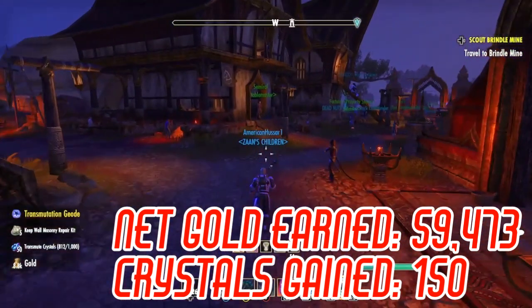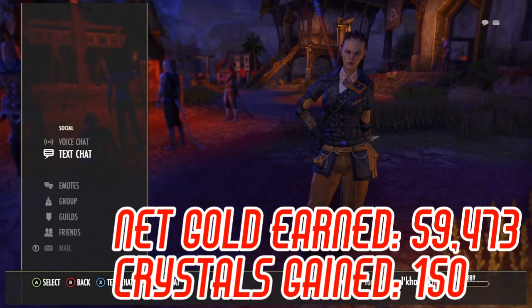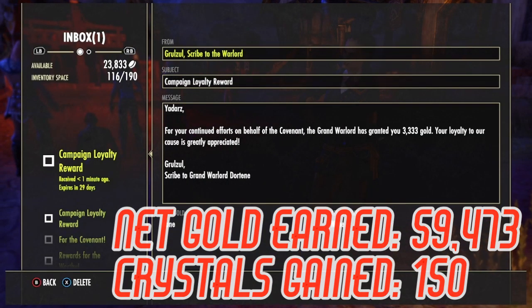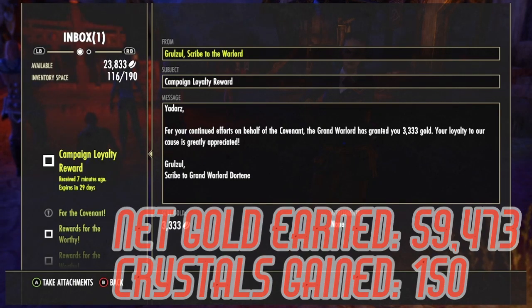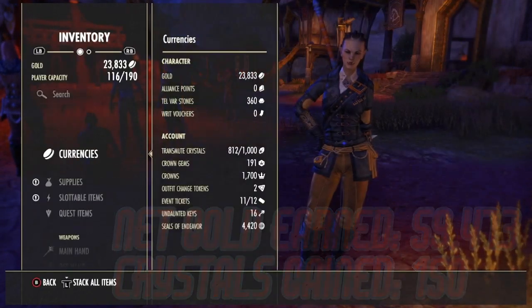If your alliance finishes in first place you get 10,500 gold and one transmute geode worth 50 crystals. If you finish in tier two you get 15,000 gold and five blue items, which is what I did here — I finished at tier two, didn't quite get into tier three. And if you level all the way up to tier three you get 19,500 gold and five purple items plus a transmute geode worth 50 crystals.